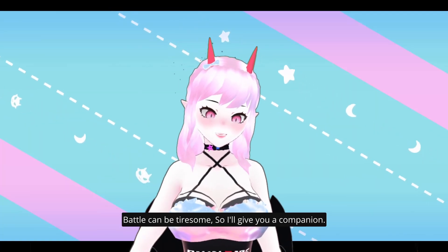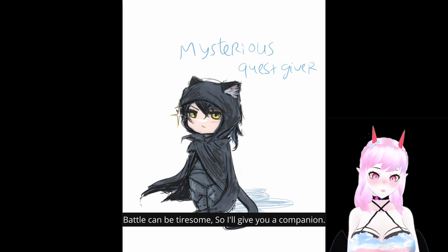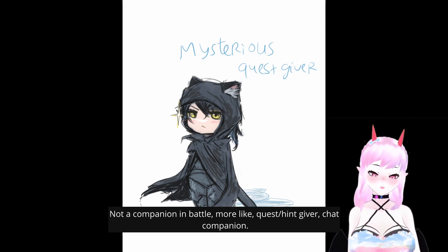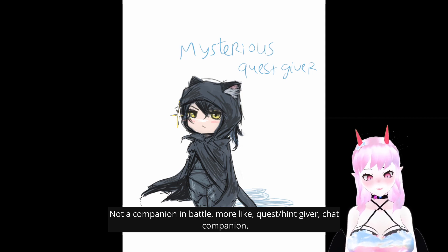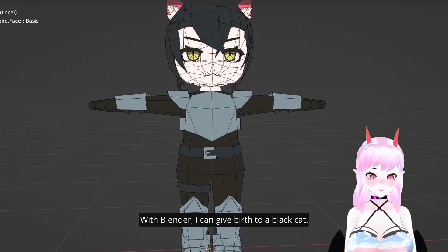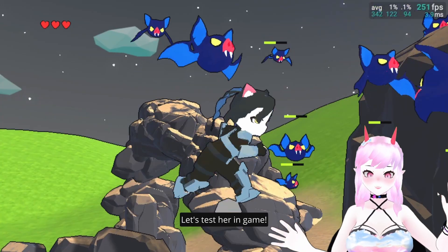Battle can be tight sometimes, so I'm giving you a companion. Not a companion in battle — more like a West and Hinkiver-style check companion. Do you like cats? With Blender I can give birth to a black cat. Let's test her in game.